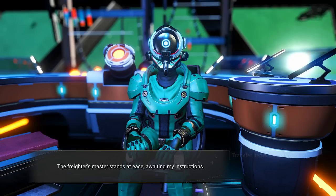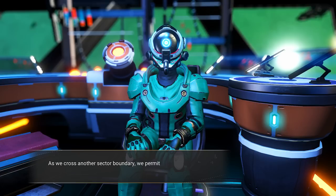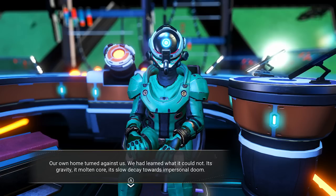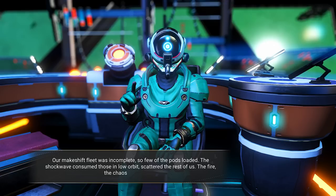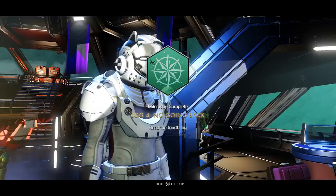Since we're here, we're going to get our captain's log. Before we go down to the planet, as always. Date stamp 1828.6. Arrived in the Yoyad 2 system. As we cross another sector boundary, we permit ourselves to reflect on our very first departure. Our own home world turned against us — we had learned what it could not: its gravity, its molten core, its slow decay towards impersonal doom. Our makeshift fleet was incomplete, so few of the pods loaded. The shockwave consumed those in low orbit, scattered the rest of us. The fire, the chaos, the...